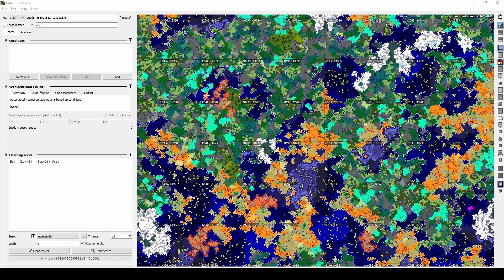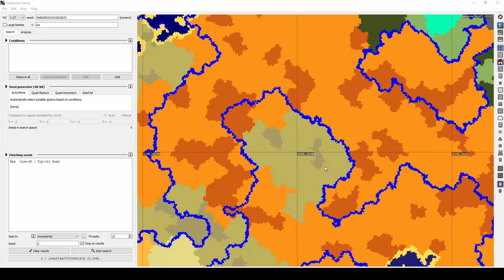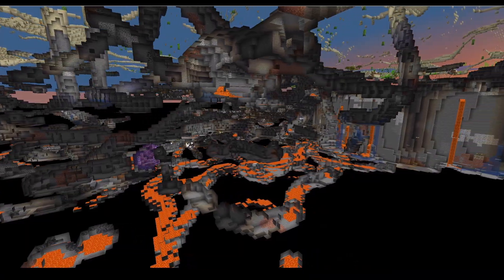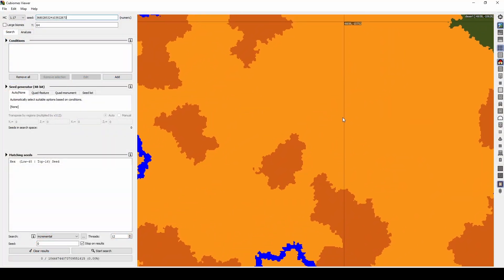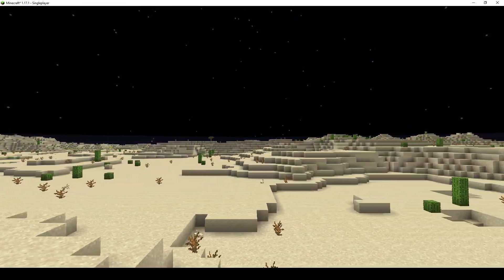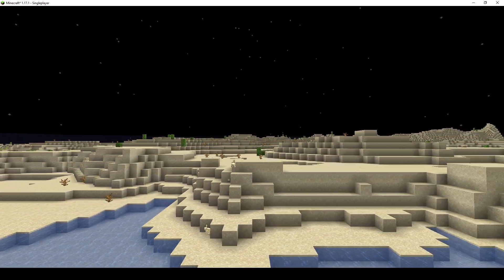The most important factor in your speedrun will be its location. The primary thing you need to look for is desert. Deserts are great because there is generally minimal surface water and almost no underground lakes. Then, try and minimize the amount of river in your area, as you will need to drain these manually. Lastly, find an area as flat and low as possible. The higher the tallest areas are, the longer the world eater will need to run.